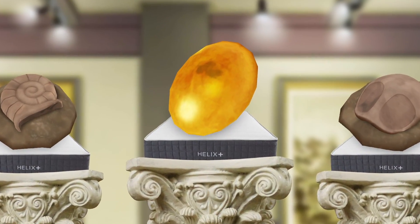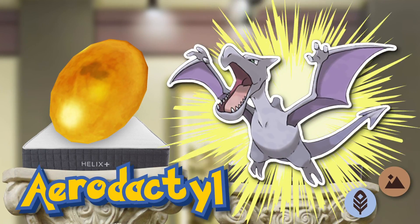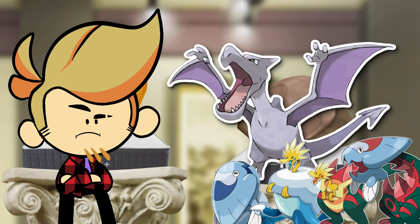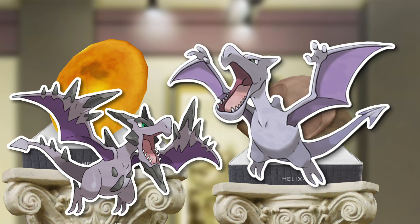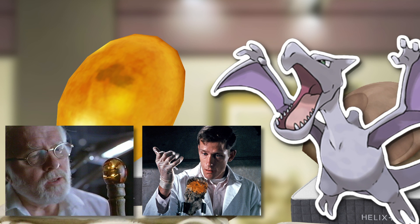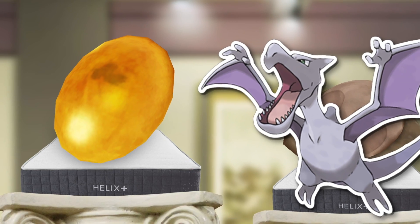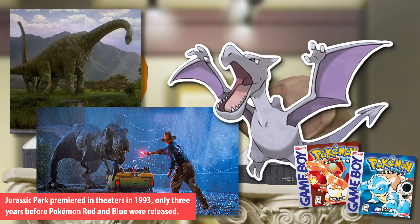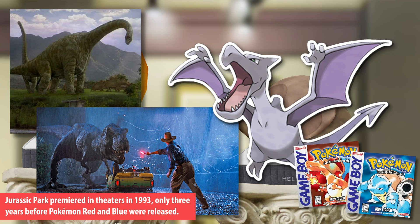And now, onto the third and final fossil-mon of gen 1 — Aerodactyl. It has several unique factors about it amongst the fossil group. Up until Sword and Shield's abominations, it was the only fossil-mon that is just… it. No evolutions. And it's the only fossil-mon that can mega evolve, and rather than coming from a literal fossil, it comes from DNA trapped in amber — just like the dinosaur DNA in Jurassic Park, which really is the main inspiration for the whole fossil Pokémon gimmick. The original Jurassic Park was a major international blockbuster back when gen 1 Pokémon games were being designed, and both gen 1 Pokémon and Jurassic Park feature bringing dinosaurs back from the dead from their fossils and DNA.